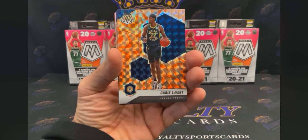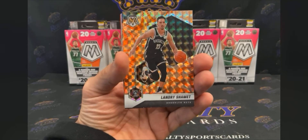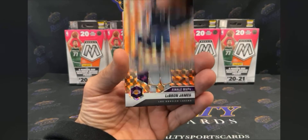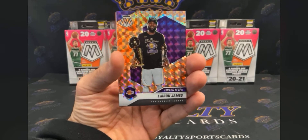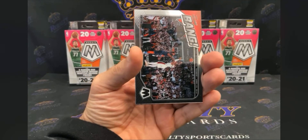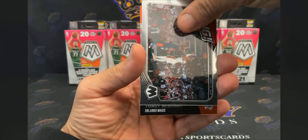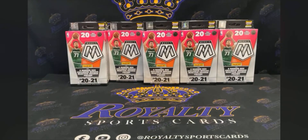We'll get that sleeve done. We got a Karis LeVert orange, orange reactive, Landre Chemmet orange, DeAngelo Russell orange, and bam — LeBron James, Finals MVP orange reactive, going out to my Lakers, let's get it! Nice start — we got a Damian Lillard bang and a Tracy McGrady Hall of Fame. Let's get it, I'll go ahead and smooth some of these up.